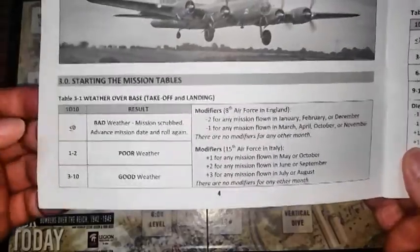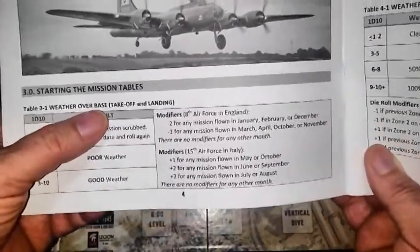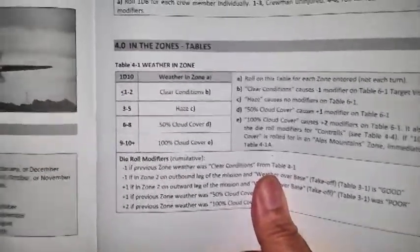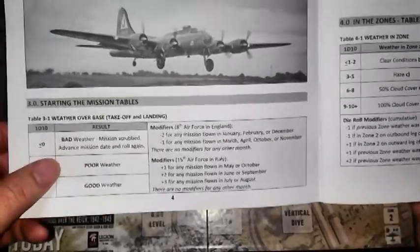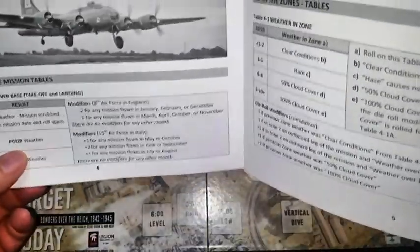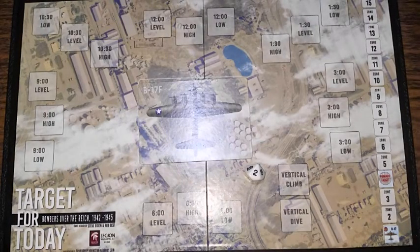Let's take off. The first thing we do is test for weather over the airfield using the weather chart. Weather is very important in this game and has a lot of effect on play. There are two different weather charts: one for weather over your base, used for takeoff and landing in zone 1, and one for weather in zone, used for all other zones. We roll a single 1d10 for base weather — we get a 2, which means poor weather. That's not good and can cause issues during takeoff.